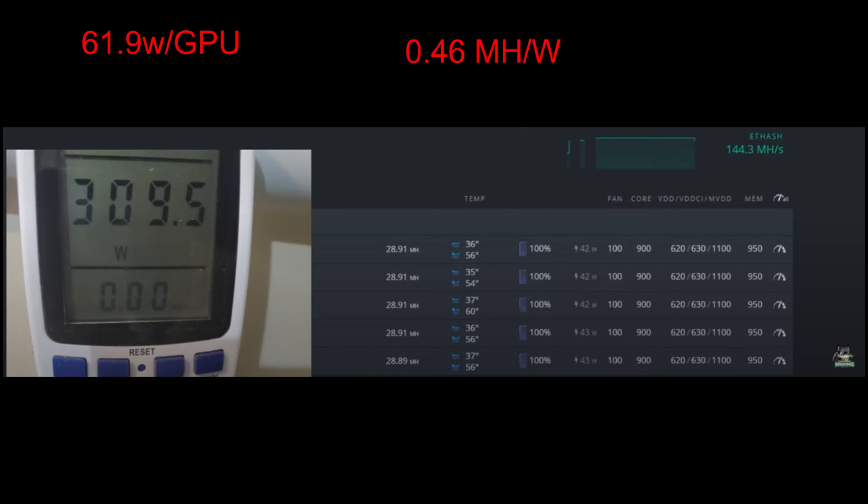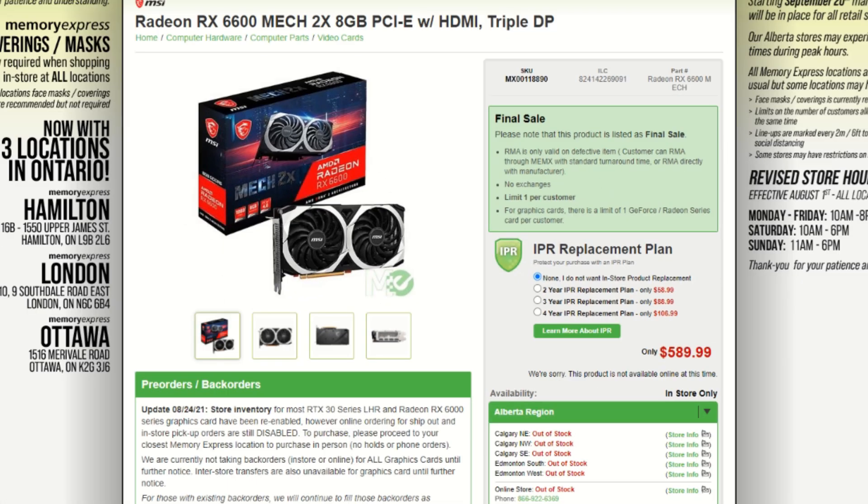Looking at the price, we're seeing $589.99 USD — this is the 6600 Mech in Canada listed at Memory Express, and this is the bottom-grade version. I'd recommend XFX, Sapphire Pulse, or Sapphire Nitro as the top-tier cards. When it comes down to it, I recommend getting cards with dual BIOS switches.